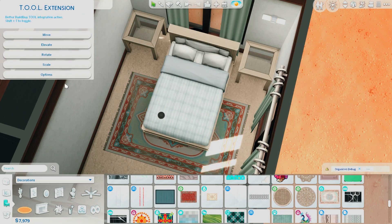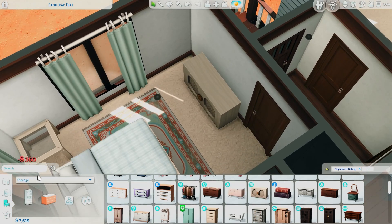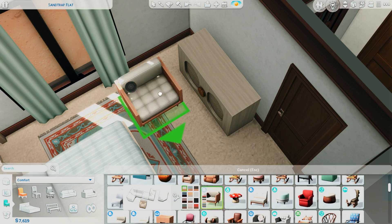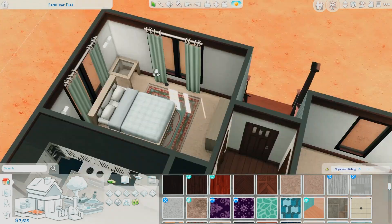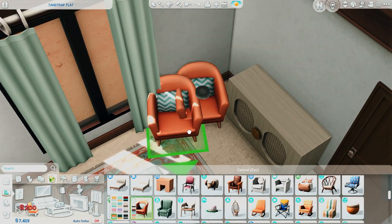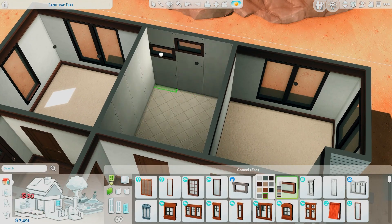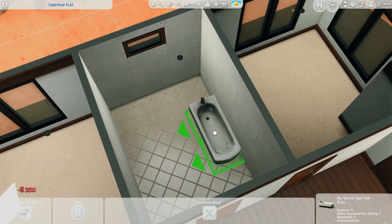I am laying out the objects in the bedroom. It's really simple — just two nightstands, the bed, a dresser, and a little single armchair from Tiny Living or maybe Nifty Knitting. I really like the colors in here, they were a lot of fun. I really wished I was able to get some table lamps for the tables on either side of the bed, but I was not able to work those in.